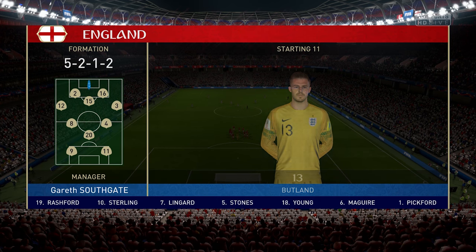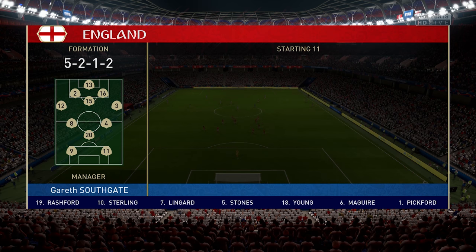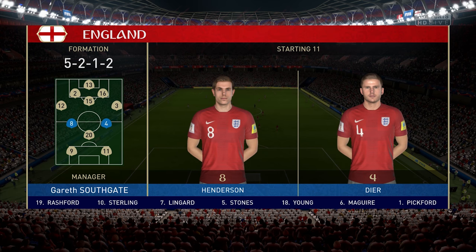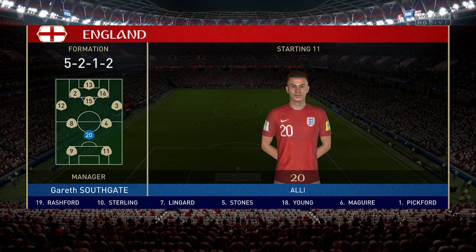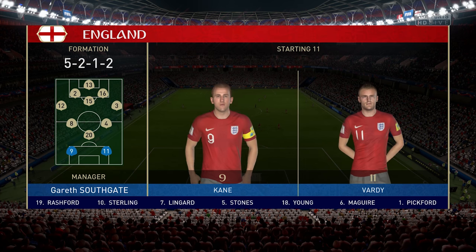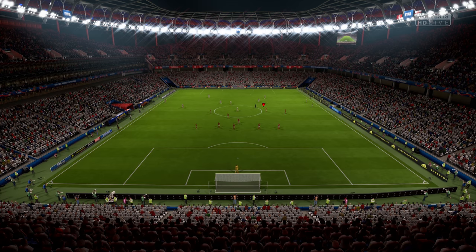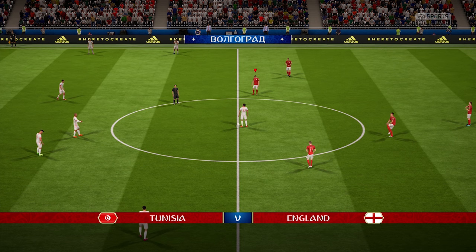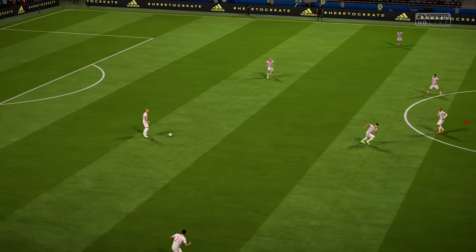This is the England side today: Jack Butland starts in goal, Danny Rose starts with Kieran Trippier as the wide defenders, Jordan Henderson plays with Dele Alli in the center of the park, and Harry Kane starts up top with Jamie Vardy. Alright, here we go — first game in the group stage. I've been so excited for this all week.